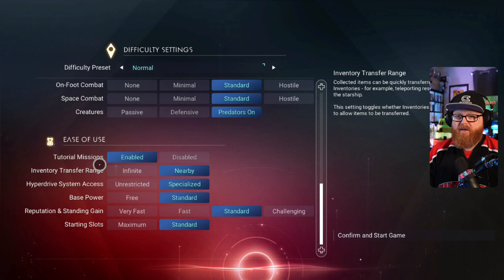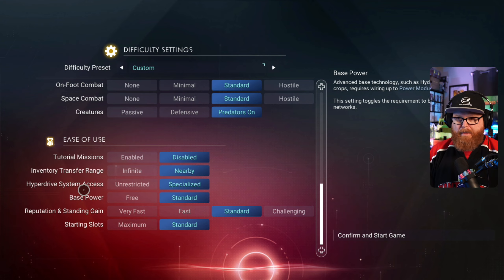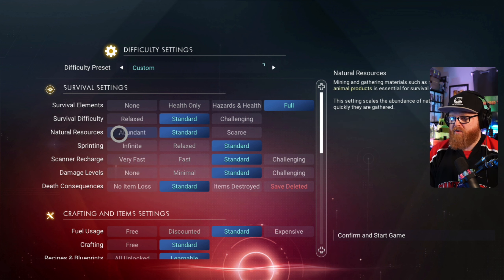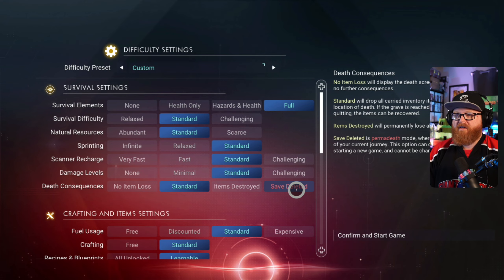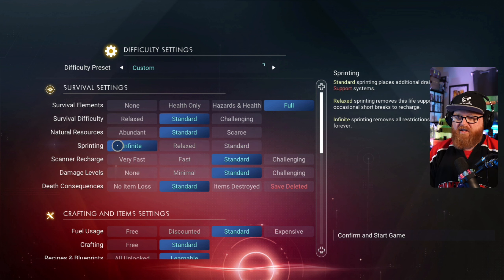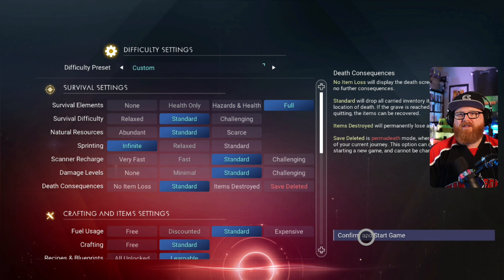What we're going to do is change a couple things here. For ease of use, we're going to disable the tutorial missions. We're going to leave most things at normal difficulty, but there's a lot you can change. A few things you can't change once you select them — this is the option to select permadeath in any mode. Once you select permadeath, you won't be able to switch out of it, so that's something to note. The other thing I want to pick is infinite sprinting, because that's not something I like to manage.